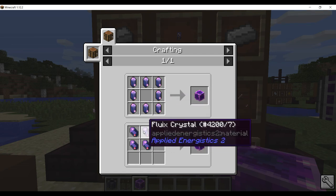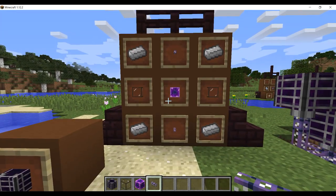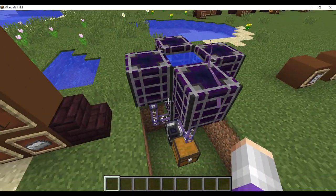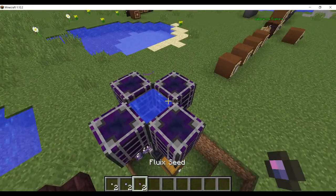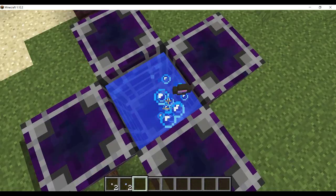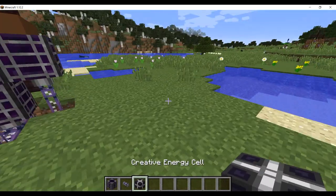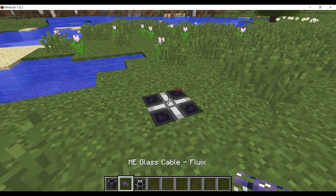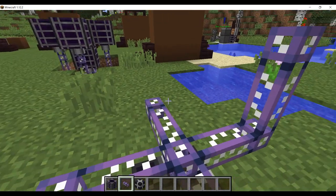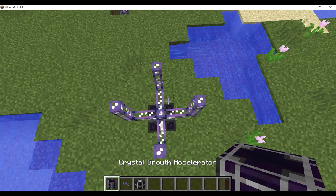And also two ME glass cables, just like this. This is the setup you need to grow your crystals — it takes the time from about eight hours down to about two minutes. To make this setup you'll need a power source; I'm using the creative energy cell. I like to use ME glass cables because they're the cheapest to make. You don't have to go making dense cables for this.